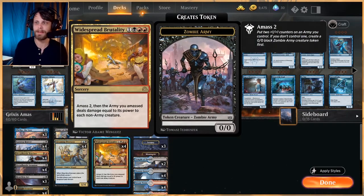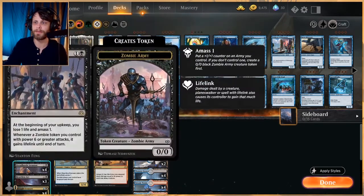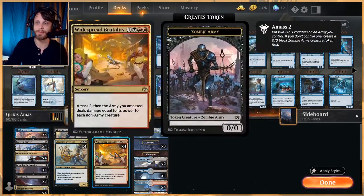Another amass card here is Widespread Brutality. It costs four — one black and two red. You amass two, then the army you amassed deals damage equal to its power to each non-army creature. Very interesting wording on this, and some interesting synergy I found when playtesting: if you attack in, give the creature token lifelink, then you play this, you can gain a lot of life. This is very key wording because it is going to hit things that are non-army creatures, including Gleaming Overseer and Lazatop Reaver, but it's very easy to kind of take over a game against a creature deck with a card like this.